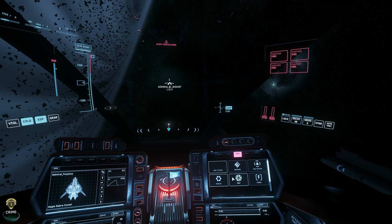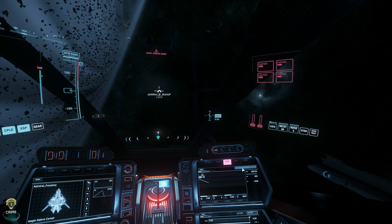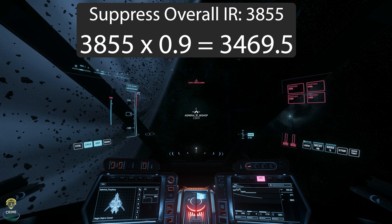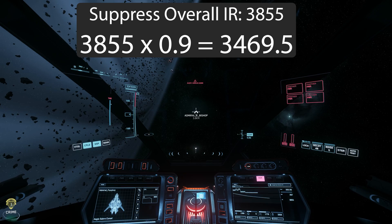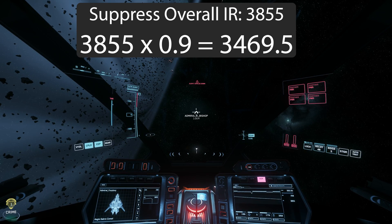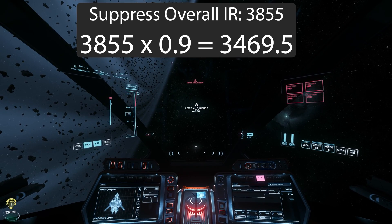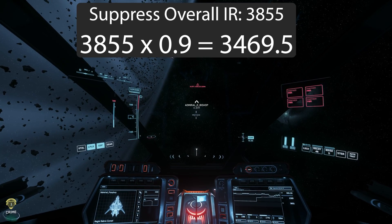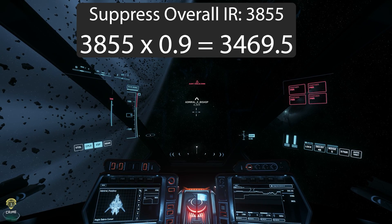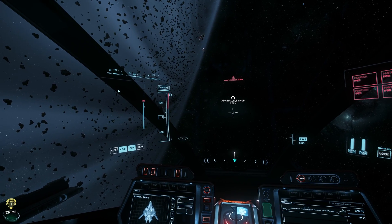Let's test the suppress overall IR, since some viewers said it actually works. On the Saber, clicking Heat and then Suppress Overall IR drops my IR to 3855. The math gives 3855 times 0.9 equals 3469, so the Cutter should lose target lock at 3.4 to 3.5 kilometers — but I'm still being target locked at 3.8. Pulling away: 3.9, 4.0, 4.1, 4.2, 4.3 — still locked. Suppress Overall IR does not appear to work in reality, at least not in this test.